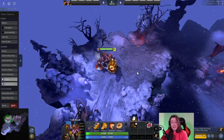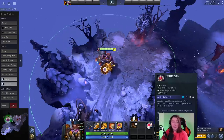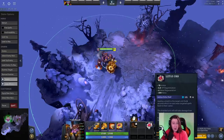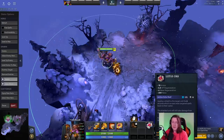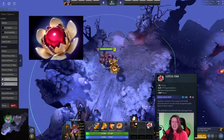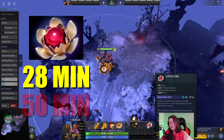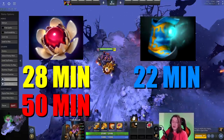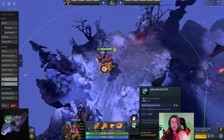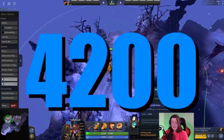You might think that's not that important, because Lotus Orb already has a bunch of mana regen associated with it. That's wrong — it is very important. I looked up the average Lotus Orb pickup time in pro-level pubs, and it's at about 28 minutes in the games that Timbers go for it. If a game goes to 50 minutes, that means there are 22 minutes that you could be using Arcane Boots but you're not. That's equivalent to 4200 mana. That's significant.